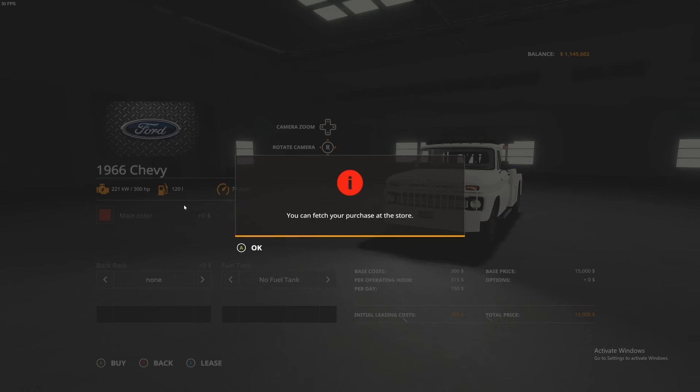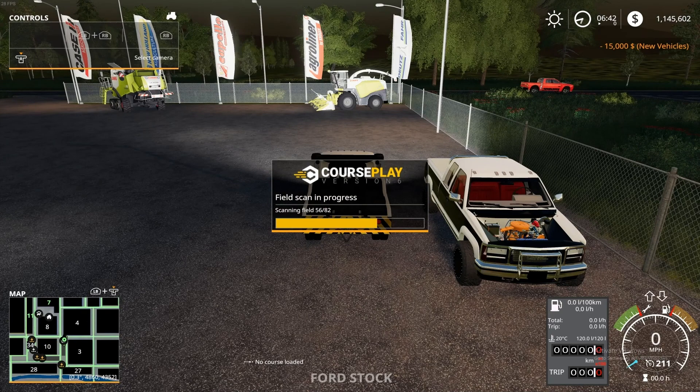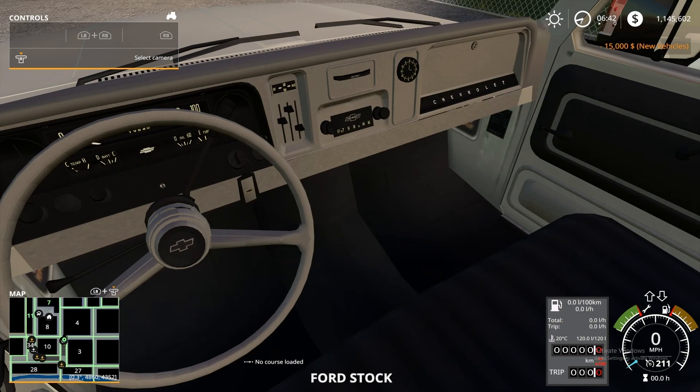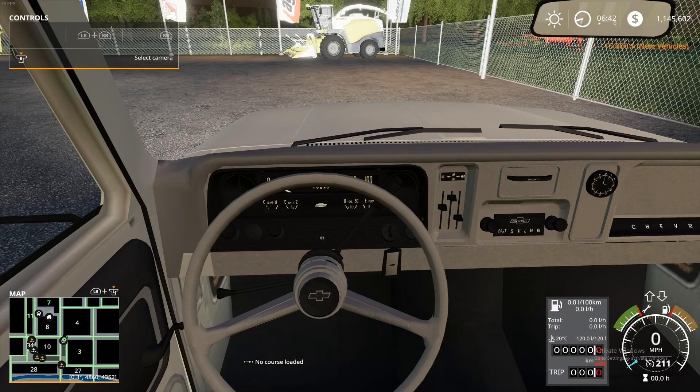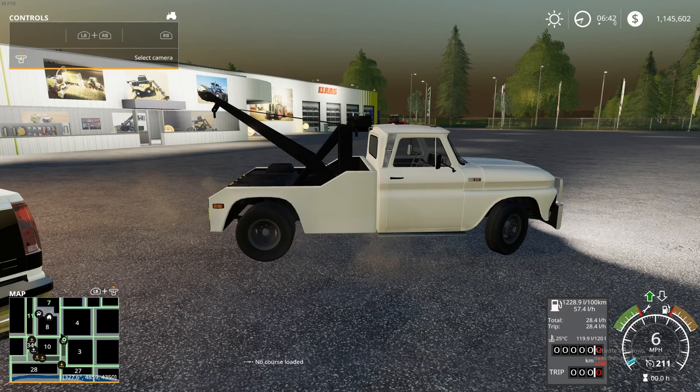I can skip all that because we don't have anything hooked up on this truck. I completely forgot to adjust the camera in this truck, but it looks like it's actually pretty well set where it needs to be. I didn't update the node for the steering wheel so it's not going to rotate when I steer, but for the most part — bam, there you go. We already have a converted, working vehicle in game in like 10 minutes.